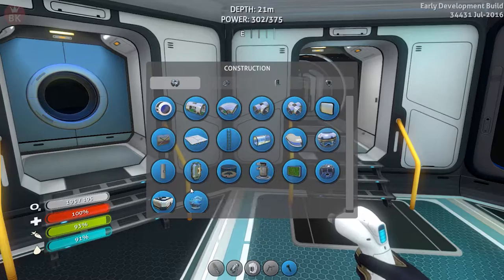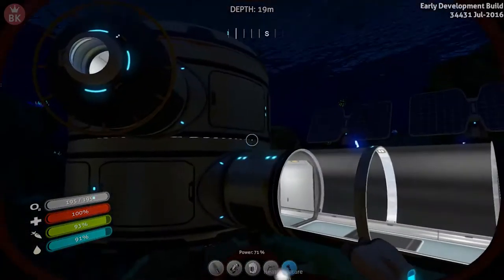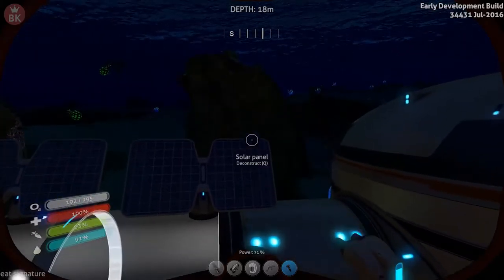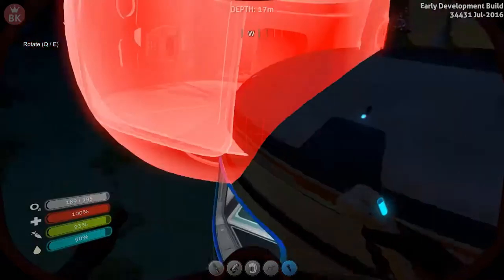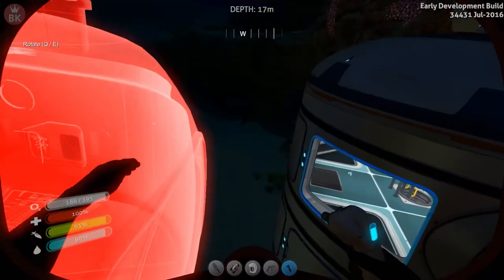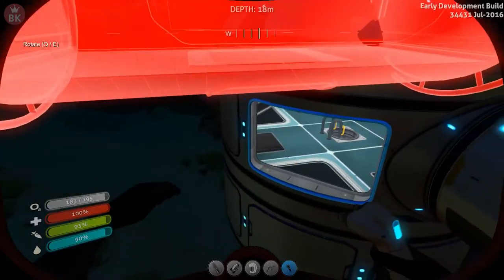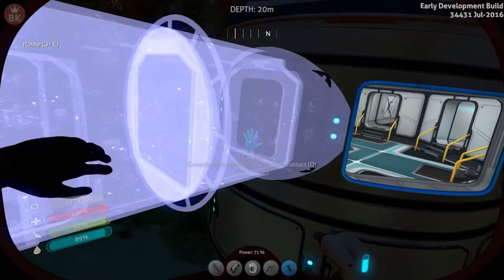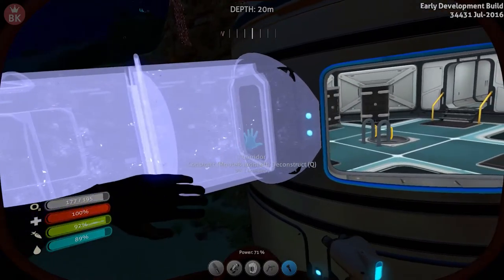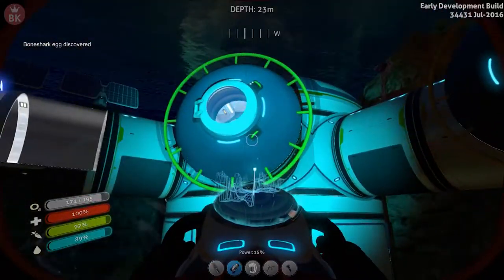Alright, the scanner room - this guy's got about 71 power because I went ahead and built a new one. This thing is stupidly big. Let's go ahead and add a normal corridor - there we go, that just requires two titaniums. It's too bad we can't line up the blueprints we need.